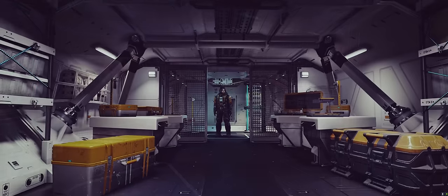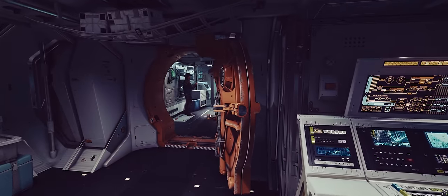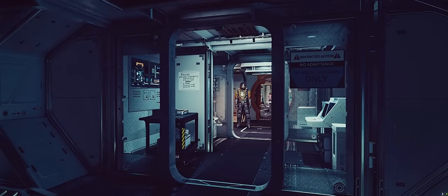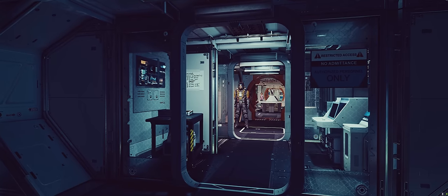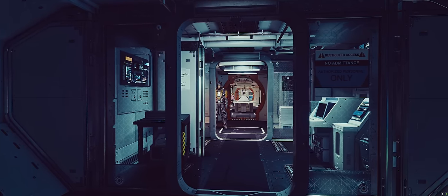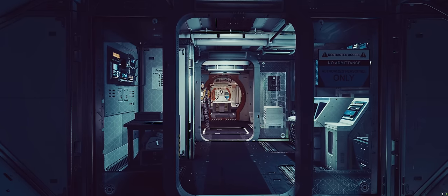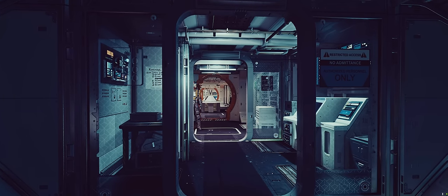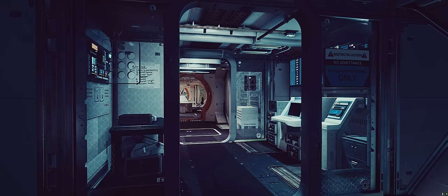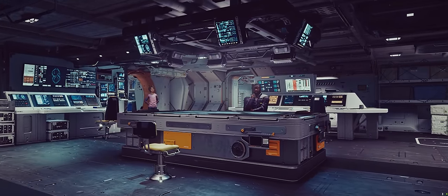This deck also has the armory where you can store your weapons — a great location, since you might need to go there before a mission after you've planned it out. Towards the back of this deck is the computer room. Any good big ship needs a computer room for basic computations and planning trajectories of missiles. It also adds another crew position, so there's utility to it beyond just looking cool. My favorites are the computer room — I love this acrylic glass, it looks really cool and makes it look special — and the planning table in the center of the control room.